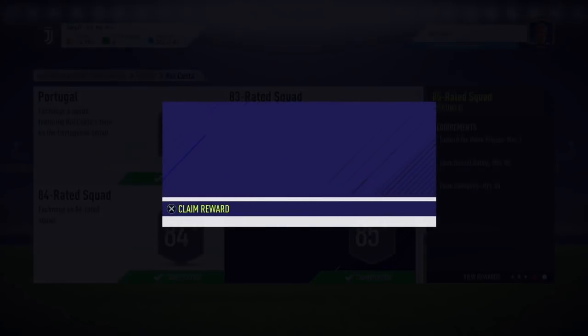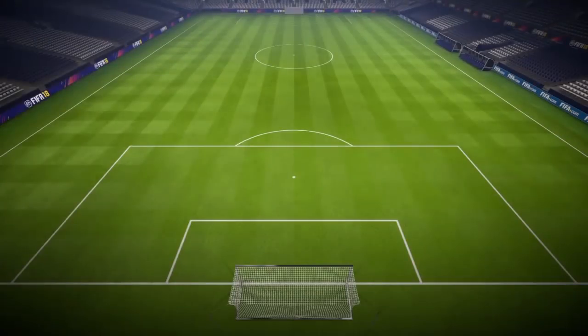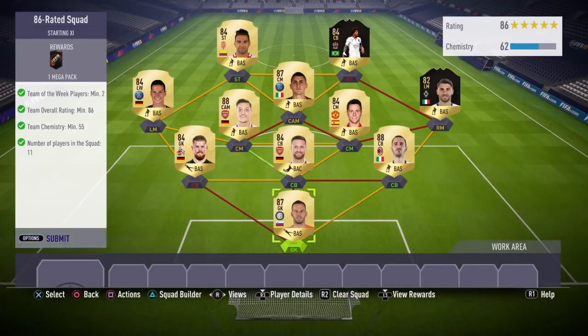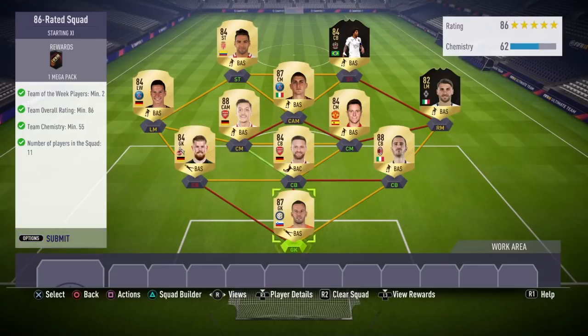Now the final SBC — the 86-rated squad — which cost me around 150,000 coins. Footbin suggested solutions at around 180,000 coins but I found it cheaper. This squad gives a Mega Pack, which is a 35k pack. Requirements are minimum 2 Team of the Week players, team overall rating minimum 86, chemistry minimum 55, and 11 players.